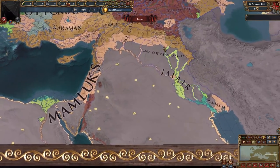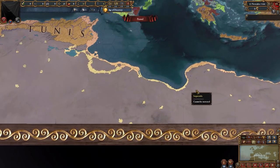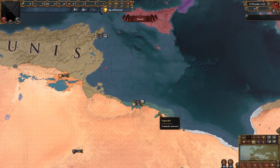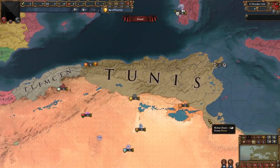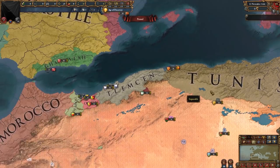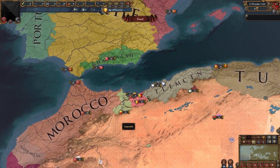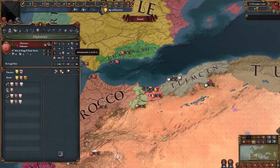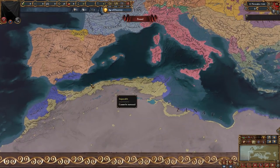We can see even more nations not connected to anything else, even in North Africa. Speaking of North Africa, here we can see some nations hugging the coast and some we already know like Tougourt, Djerid, Mzab, and Tunis. Tlemcen is a lot smaller, and we have Morocco who have three subjects: Sus, Marrakesh, and Draa, as well as some other independent nations. Here we can see the culture map mode with all the different cultures.